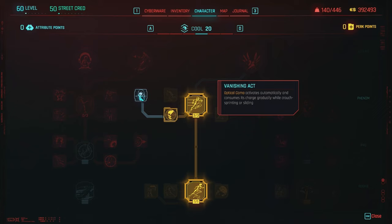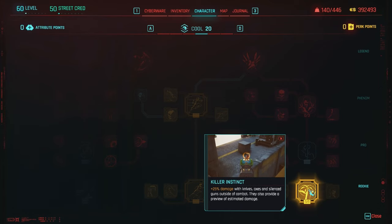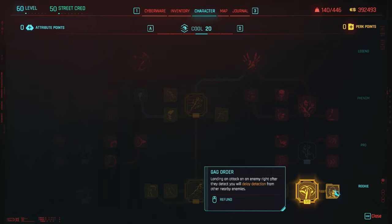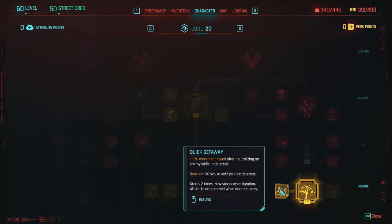You don't really need Vanishing Act, which automatically activates optical camo when crouched sprinting — it's not absolutely necessary but you can use it if you want. In the bottom right, Killer Instinct gives plus 25% with knives, axes, and silenced guns outside of combat, and also provides a preview of estimated damage — really good for stealth missions. Then Gag Order: landing an attack on an enemy right after they detect you delays detection from nearby enemies, so if you kill them quickly — especially with Sandevistan — you'll stay undetected. Quick Getaway gives plus 10% movement speed after neutralizing an enemy while undetected, lasting 30 seconds and stacking up to two times.